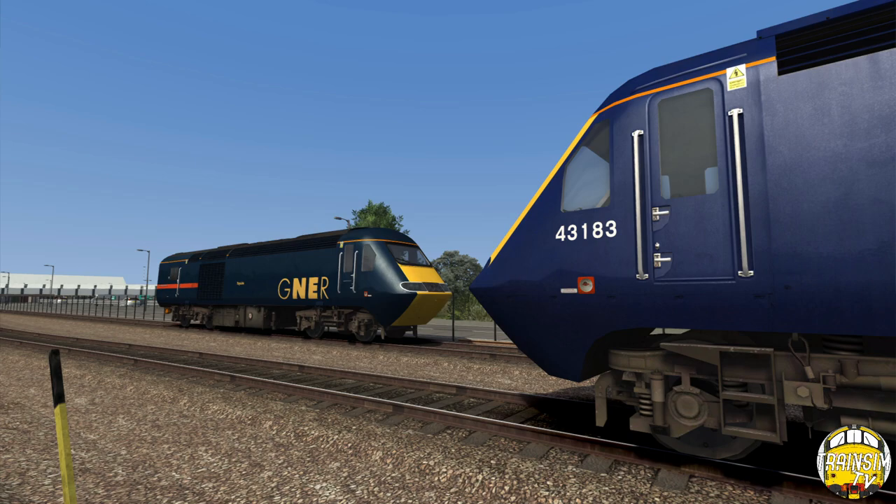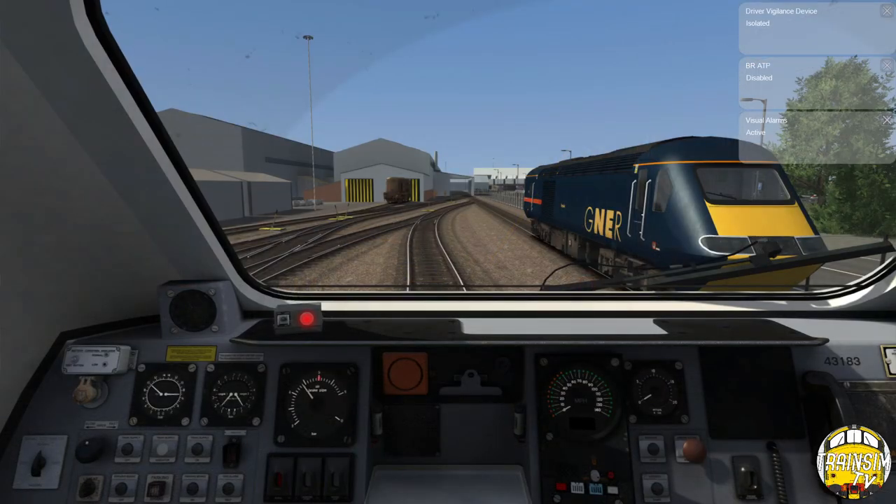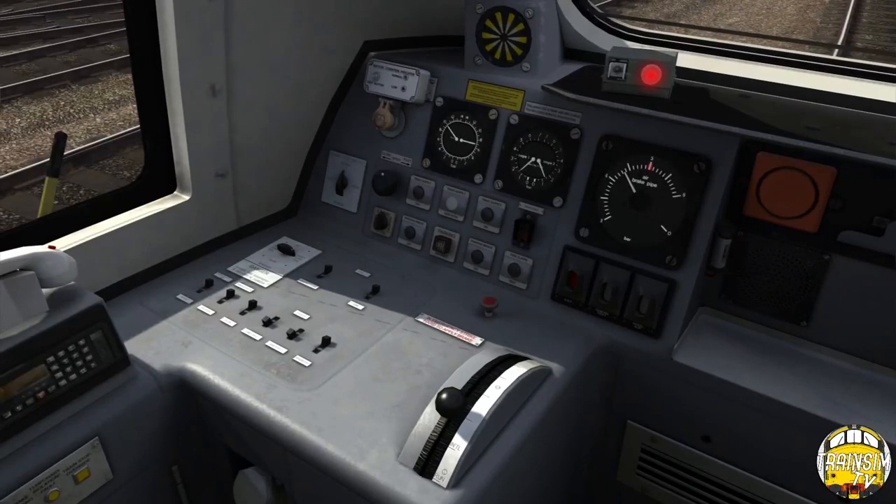We've got a pair of First Great Western re-engined HST power cars. I'm just going to take these down as I'd be transferring back down to London to go back into service. I'll put the scenario link in the description as always, and the route as well. The route itself is the Just Trains Midland Main Line, and we're on the Derby, Nottingham and Leicester section of the route.